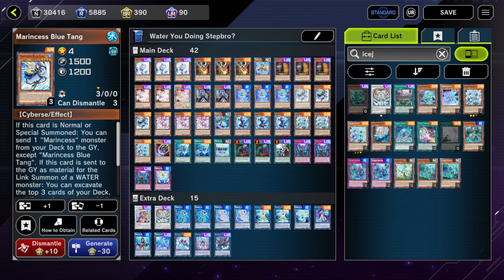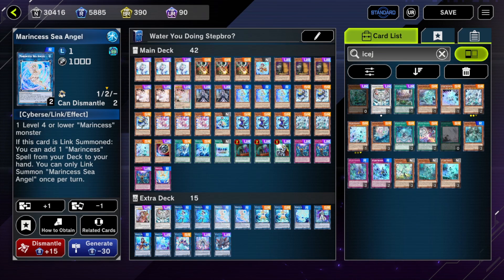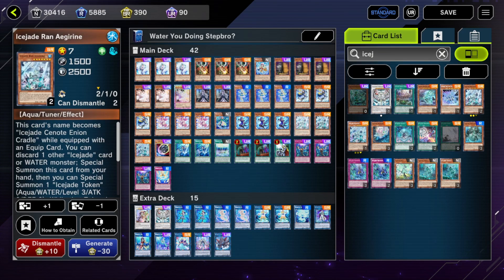A side note about playing around Droll: you always want to activate Blue Tang's effect on the same chain as Sea Angel. In a Droll format, if you Blue Tang link off into Blue Slug and use Blue Tang's excavate effect, then if you hit something and add it, they can Droll and you can't Sea Angel Surge or Coral Triangle Surge. By putting Blue Tang on the same chain as Sea Angel, you not only chain-block Sea Angel to match, but you put two of your searches on the same chain — so if they Droll, they only stop one search, which is Coral Triangle. You still get two potential adds before they have a chance to Droll you.